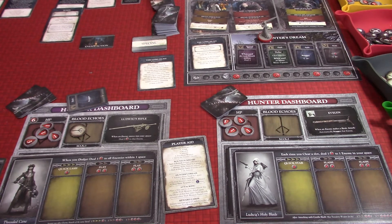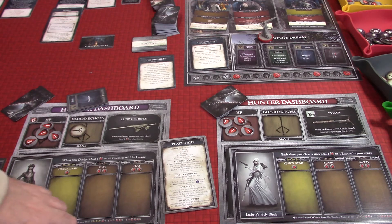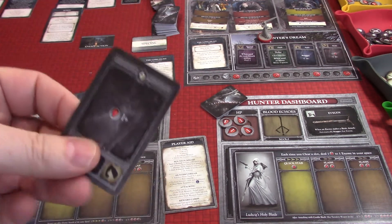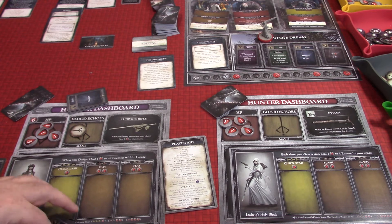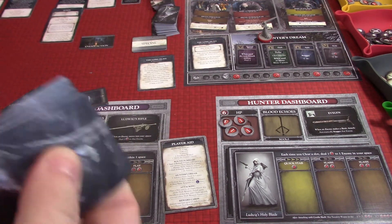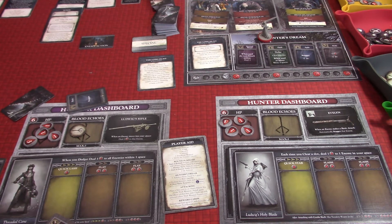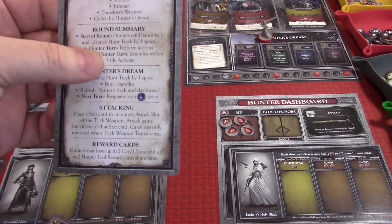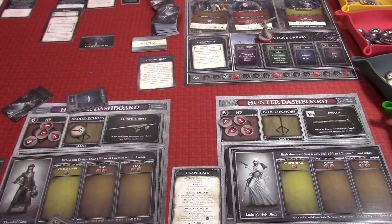A number of things are going to happen. First, we draw three cards. For our Threaded Cane hero, we already had one so I drew two more — a dodge and another that does plus one damage, a basic strength attack. For our other hunter who has no cards right now, I'm shuffling her deck. Following the basic turns round summary: hunters refill their hand to three, then we move the track one space. We're going to repopulate the board this turn with some other creatures.